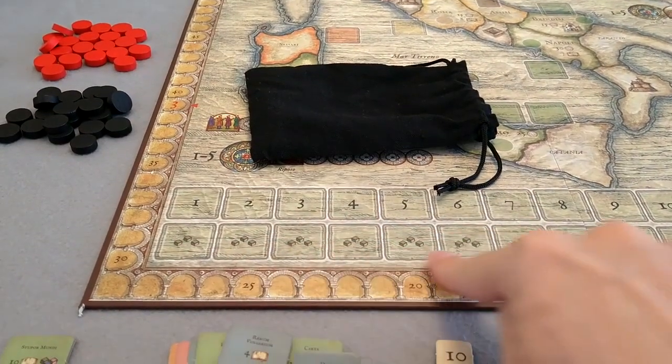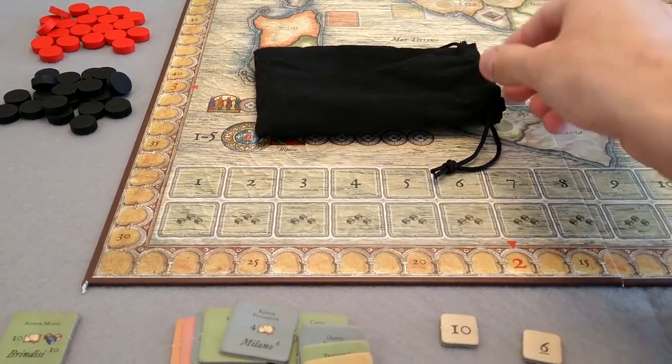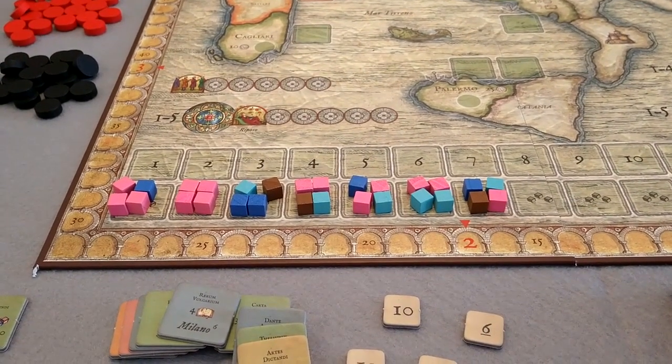Keep in mind the number of cubes per round, which is the number of players plus two. Since I'm simulating a two-player game, there will be four cubes per round. Take all the cubes you set aside, put them in the bag to shuffle them, then fill the spaces from left to right, taking random cubes and respecting the limit of cubes per round. If you didn't mess anything up, you'll be able to fill spaces from one to seven.